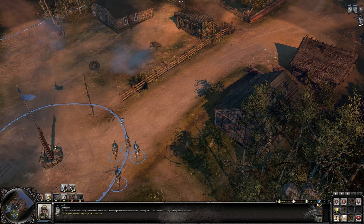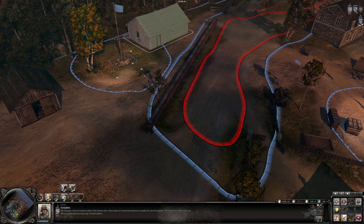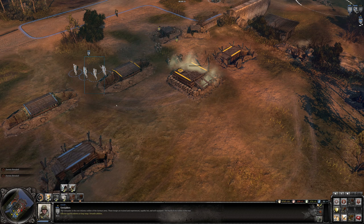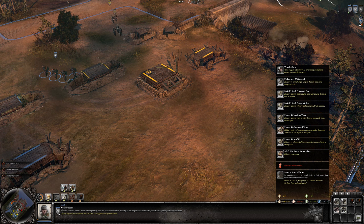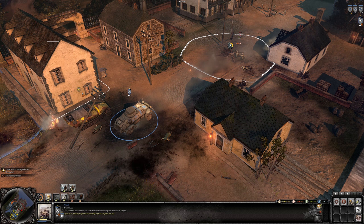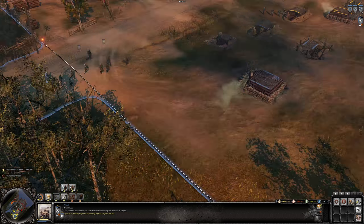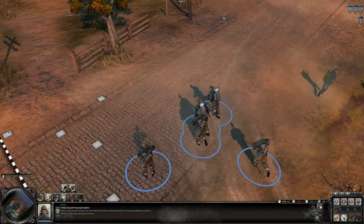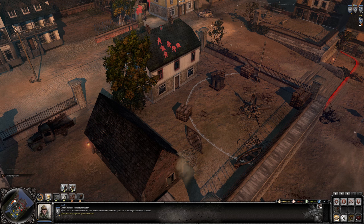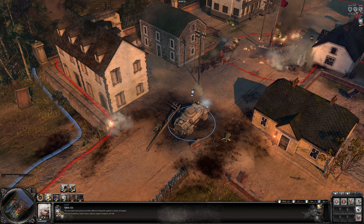Let's get two urban assault grenadier squads over there because the enemy will try to take my fuel point, and this fuel point is vital — plus 16 fuel per minute is a ridiculous amount, we cannot lose it. We are now engaging hostile flame-thrower engineer units. They have mounted flame throwers which will be very powerful. Keep an eye on the mini-map on the bottom left to track which way units are moving — otherwise you can accidentally send your units into enemy territory.